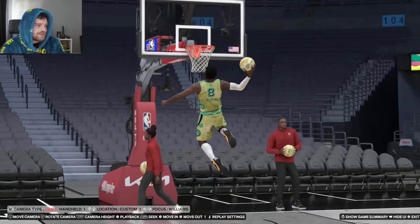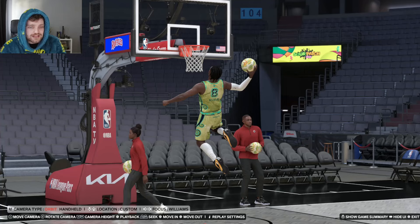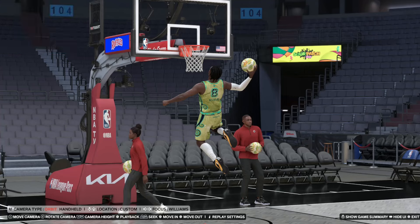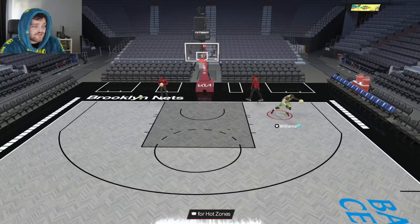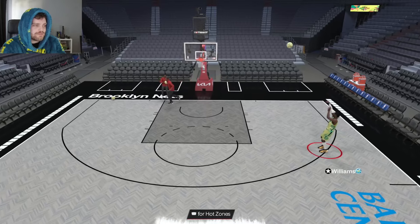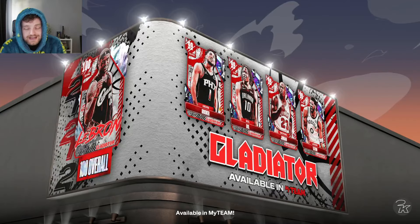I don't know how you feel about a 6'5 shooting guard in this game. But at the same time, I think J-Dub is a very good card. He is a very good card — and you're looking at free. Not only free, you're looking at getting him in half an hour. And you can combo him up, but you can also get Nick Claxton too.